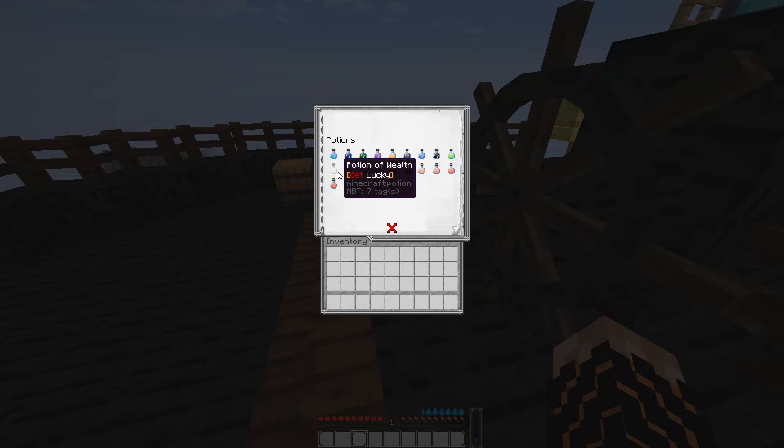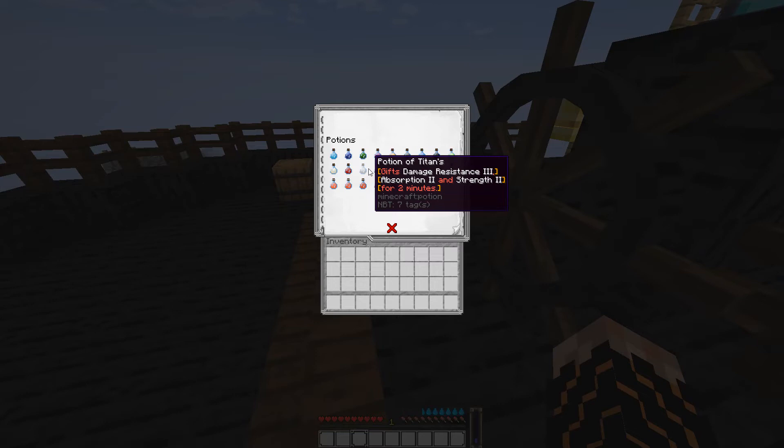The Get Lucky potion of wealth currently gives you 20 currency — whichever currency you want to use. It's set to use the Essentials command 'eco give', but you can change that to whichever command you want. You also have the rage potion which gives Swiftness II, Leaping II, and Strength II.